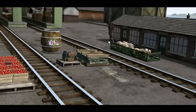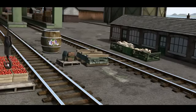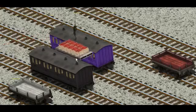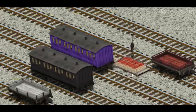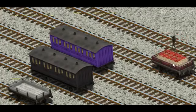Percy must deliver the crates of apples to the fair. Show Cranky where the crates of apples are. There you go. Let's lift and load. Now the cargo must be loaded. Help Cranky find the red flatbed. There you go.